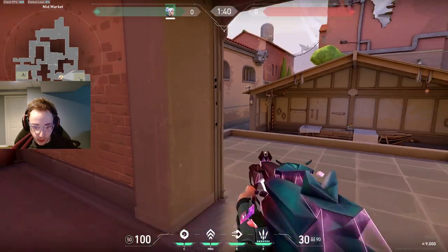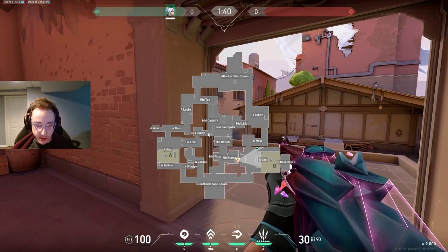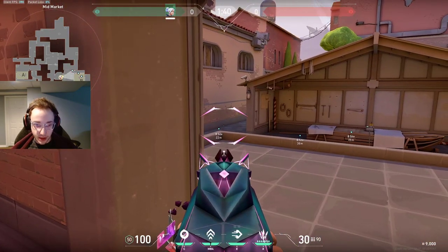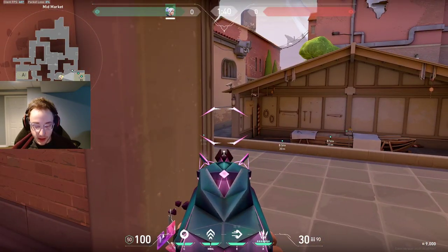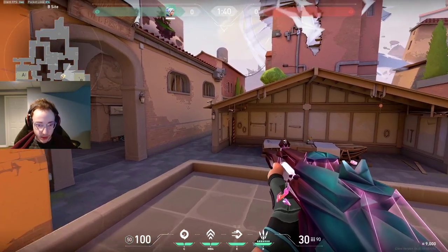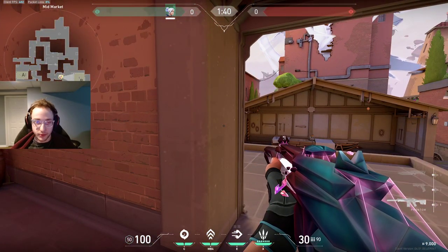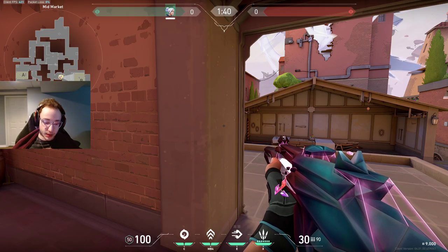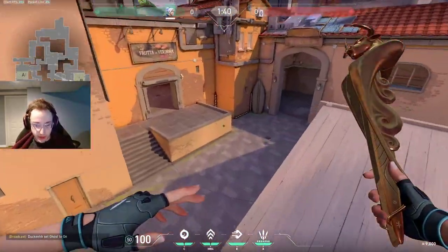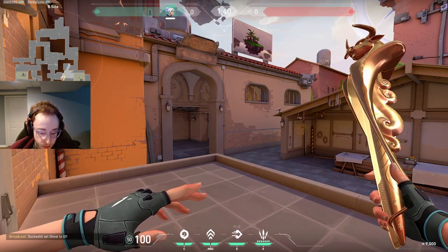We're just waiting for them to walk out right here, because whenever they're coming out they probably aren't going to be looking at us — they're going to be looking towards site. At that point, if they're out here, they've already looked at Market and saw no one. If you get smoked off, especially if you're playing Reyna, you can even walk out just through the smoke, because they won't expect it. There are also some pretty nice spots on site — I'm not going to explain them all, but you can find them on your own.